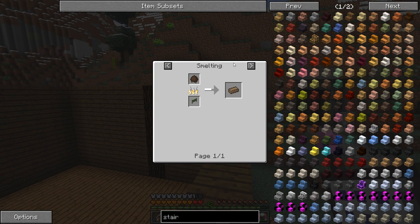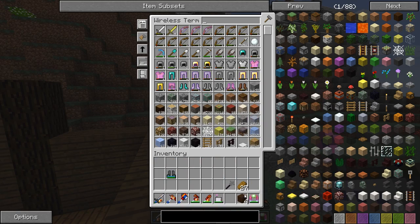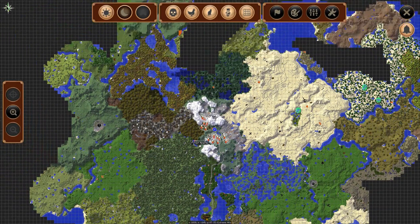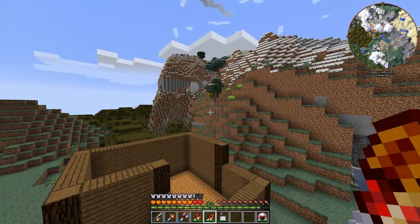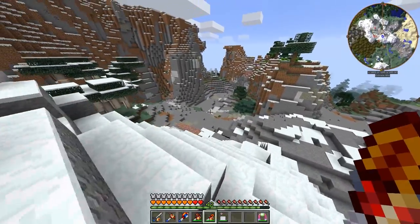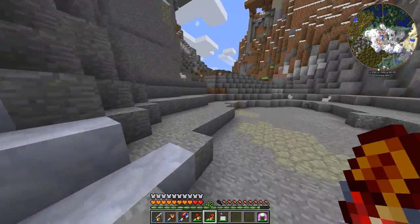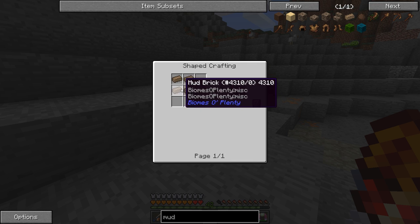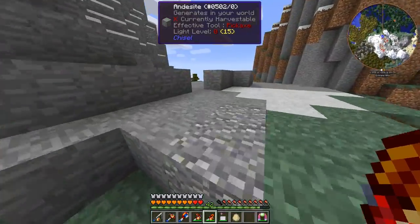I'm really kind of liking these mud bricks, but that means I need mud balls — and I need a lot of them. So I think we're going to have to head off and hunt some mud. There's probably a fair amount over here. To make mud bricks, it's four mud bricks per block, and to make mud bricks you smelt a mud ball — kind of like a nether brick.